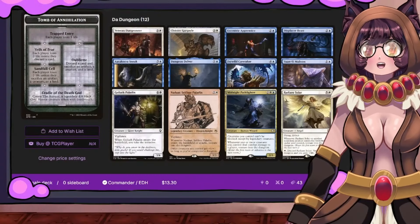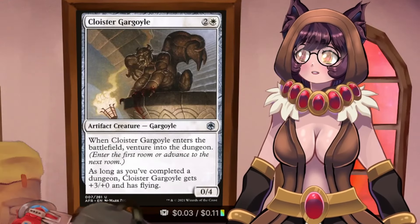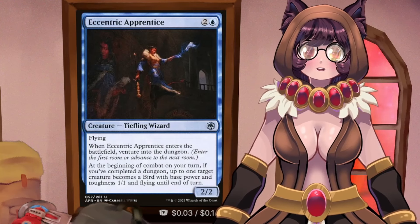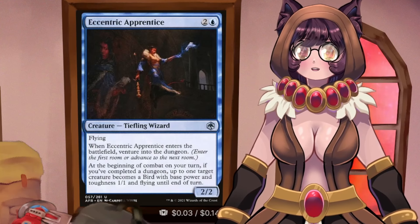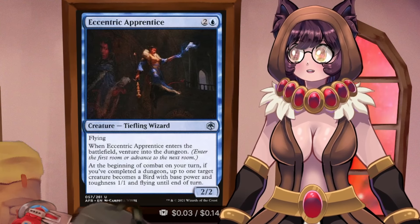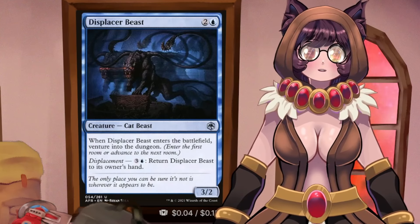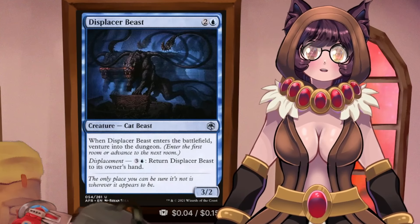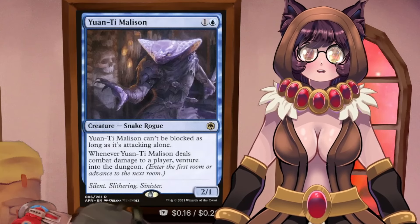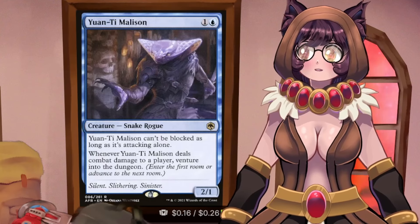We enter the dungeon with 12 dungeoning cards. Veteran Dungeoneer ventures into the dungeon on ETB. Cloyster does as well. Eccentric Apprentice ventures on ETB, and at the beginning of combat if you've completed a dungeon, up to one target creature becomes a 1/1 bird — so we can shut off an opponent's big Voltron commander and punch through. Displacer Beast can bounce itself to your hand but ventures on ETB. Yautja Malison ventures when it attacks alone and connects with a player.